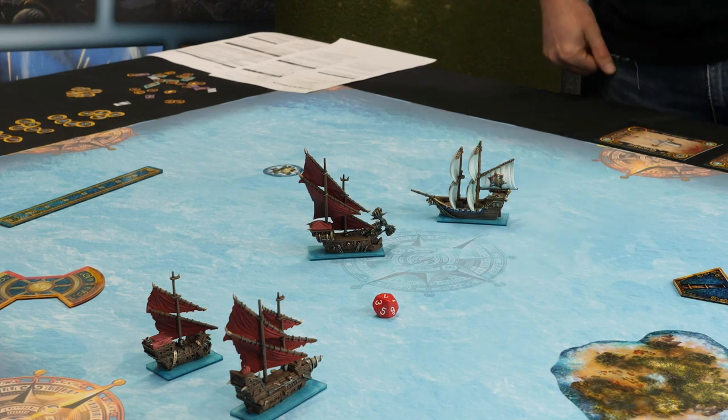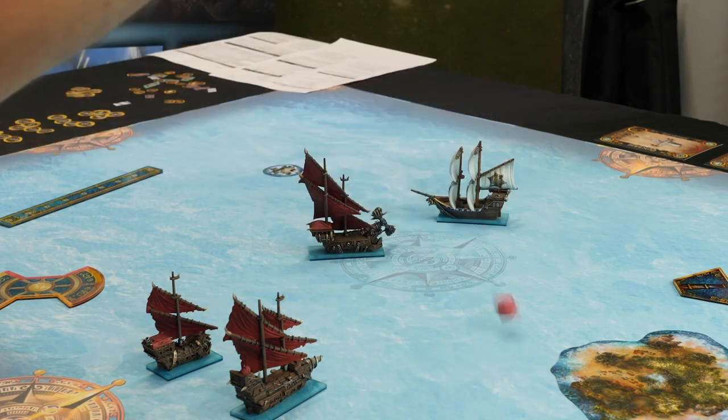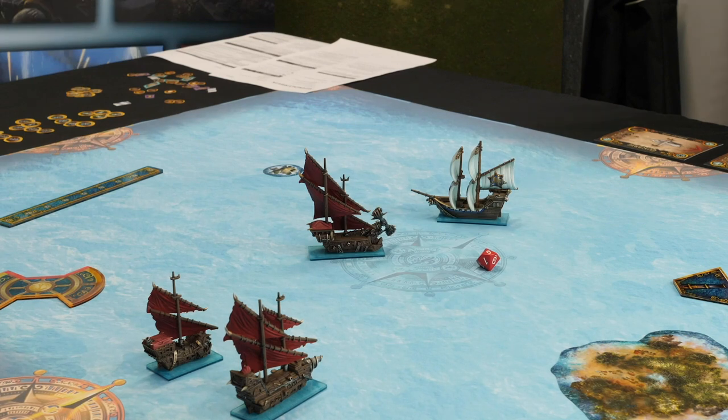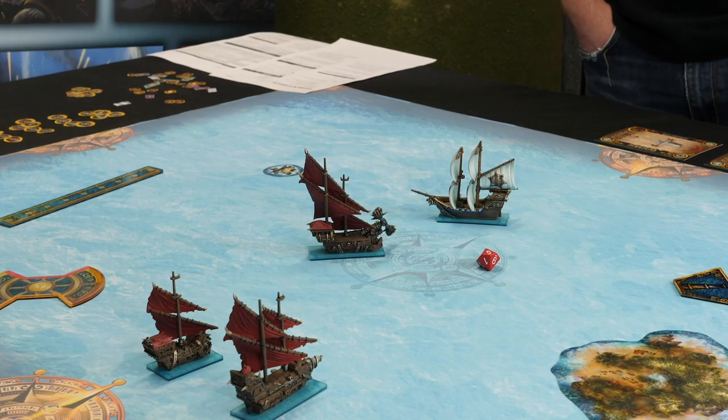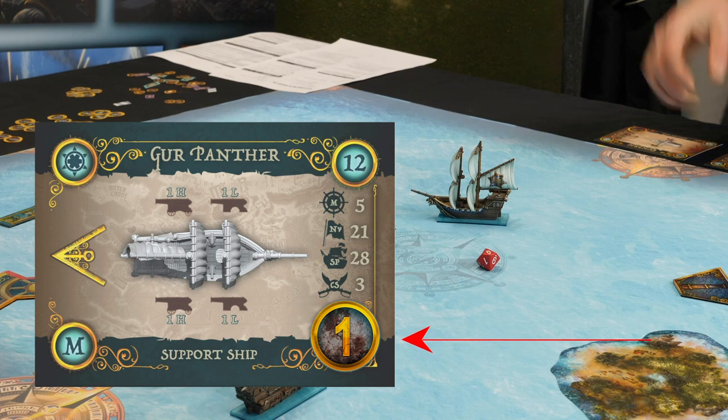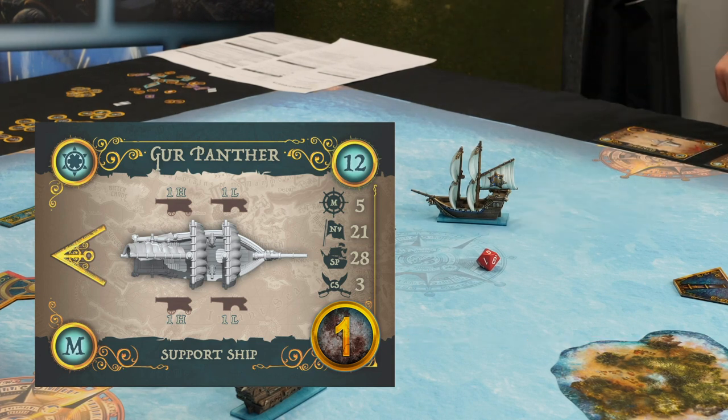There's no other modifiers at the moment, so you're going to need a six to hit. Let's pretend that was a six — I got a six, fantastic! Light guns don't do a huge amount of damage, it's one damage, so I just take the one. There's a space on the card to stack up your damage counters so you can keep them off the table. Each ship card has structure points — the Gaia Panther's is 28. There's also a nerve value. If you exceed the structure points you're destroyed, and once damage meets or exceeds your nerve value you're crippled, with a chance each activation you might surrender.